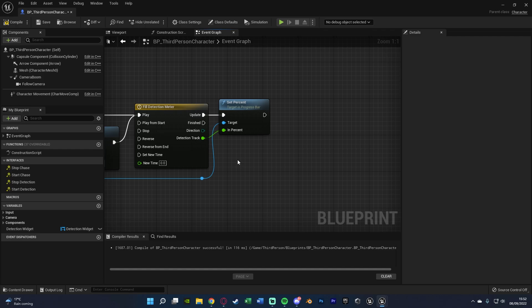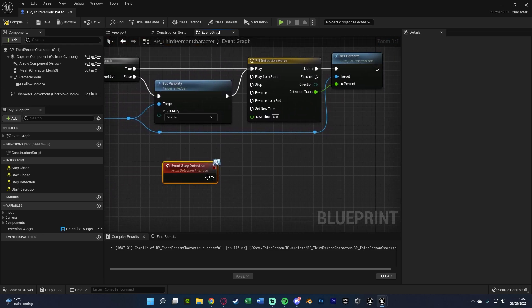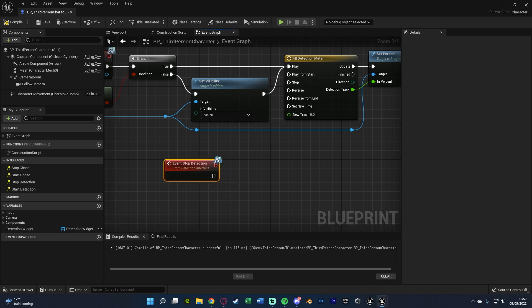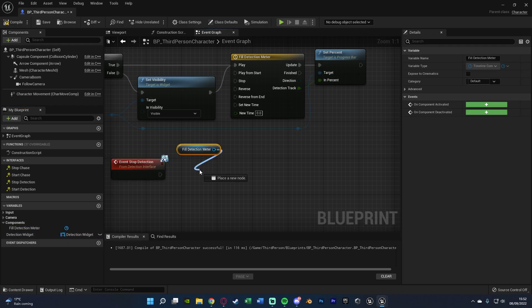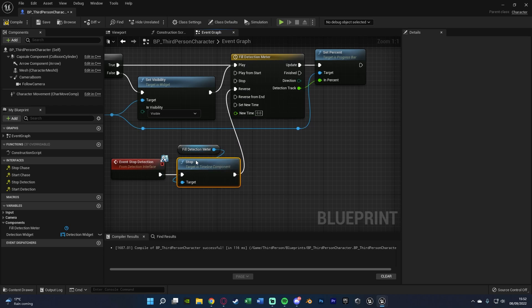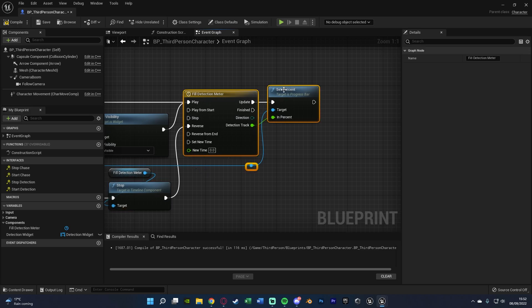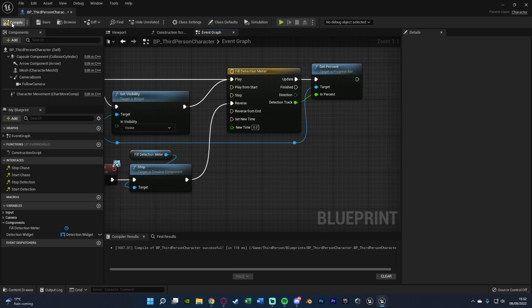To empty the meter when the AI stops seeing the player, get the Stop Detection event and connect it into Reverse on the timeline. But first, we need to stop the timeline before reversing it — otherwise it keeps filling. Under Variables > Components, drag in a reference to the timeline and call Stop, then connect into Reverse. Compile and save — the progress bar now fills and empties correctly.